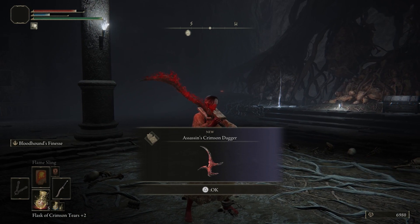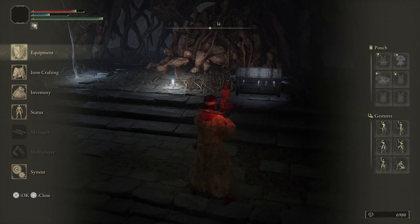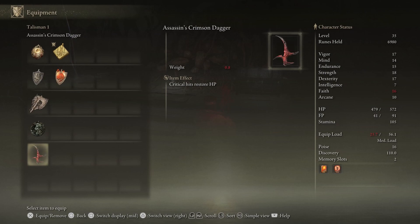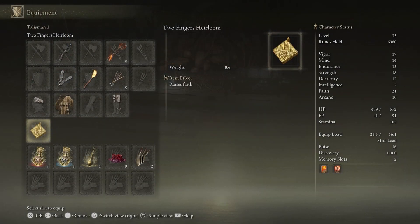For killing that boss, we get the Assassin's Crimson Dagger, which is a talisman — critical hits restore HP. So whenever you get a riposte or backstab, it gives you a tiny little bit of health back. Which is kind of cool if you're doing that playstyle, maybe you're fighting a Crucible Knight, et cetera.